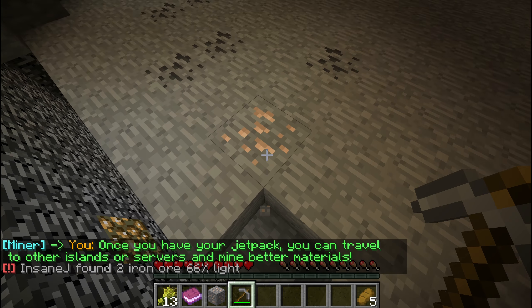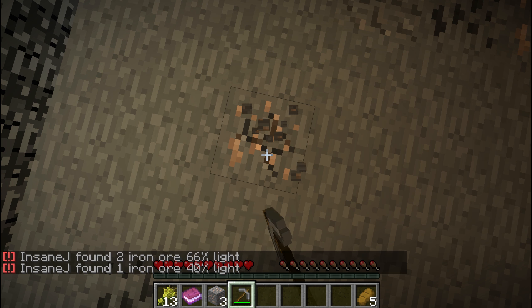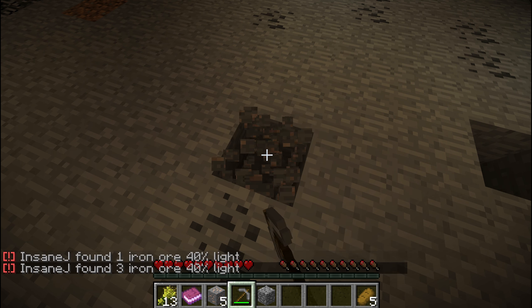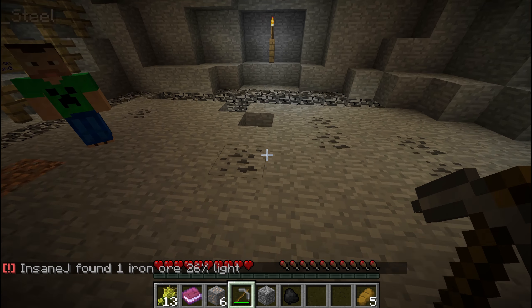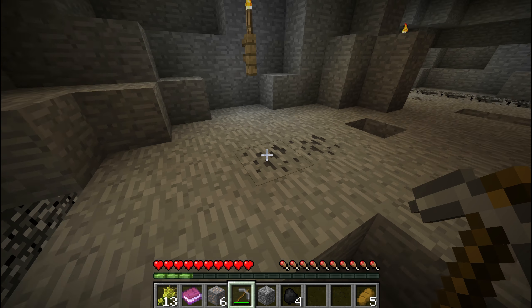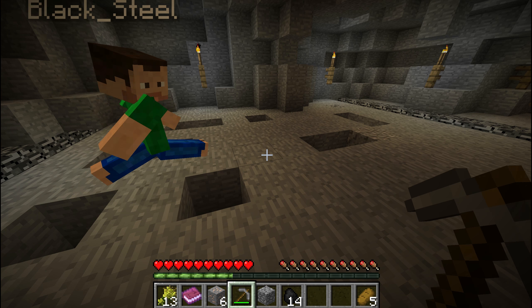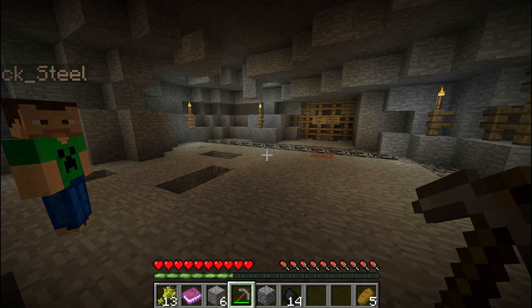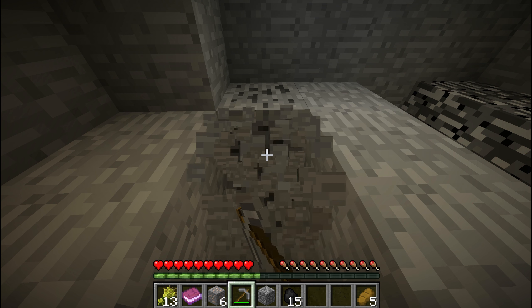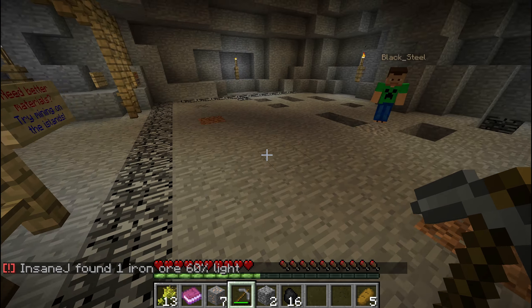We get a bunch of iron — I've got five and you need eight iron, plus coal as well. Maybe you can use your admin powers and just give me the stuff I need. I have 16 coal and 6 iron — give me the 2 iron, so 7 iron. And off we go.